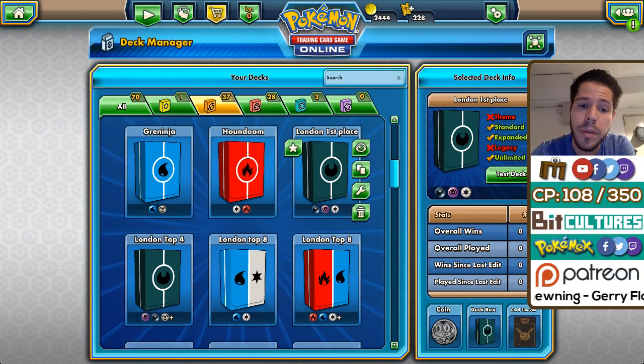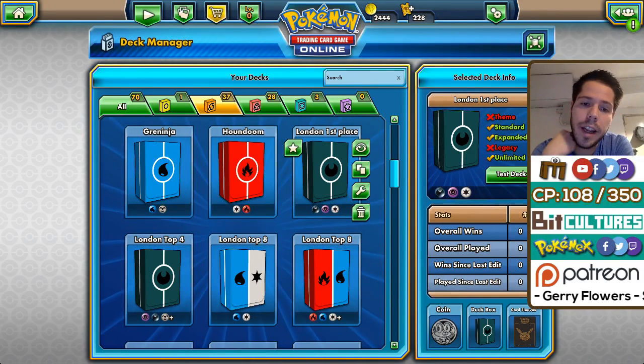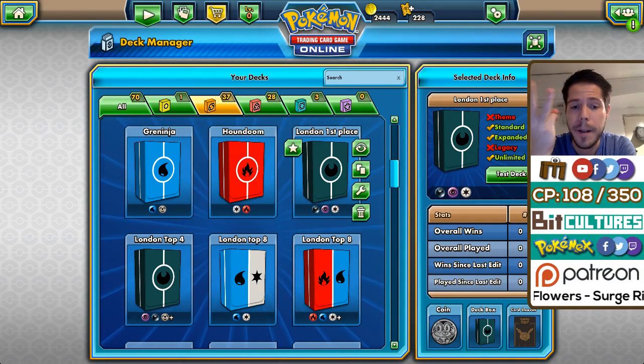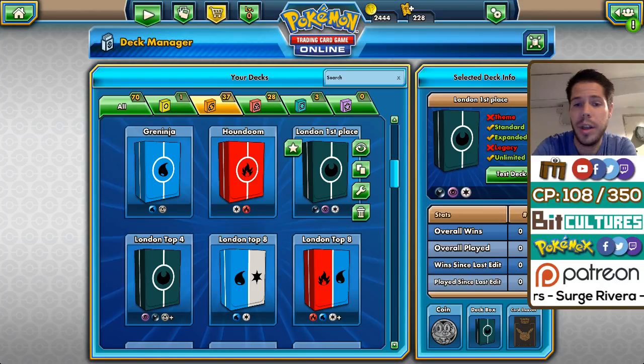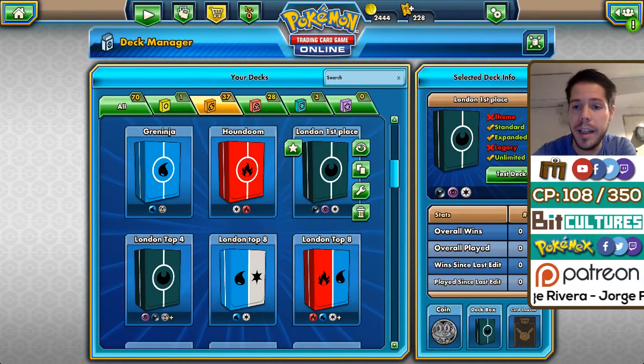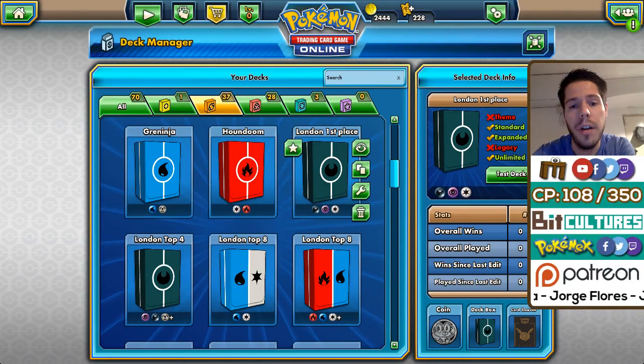We're going to be reviewing Michael Pramawatt's first place deck, Robin Schulz's top four deck, Pedro's Volcanion top eight deck, and Grafton's Greninja Talonflame top eight deck. So we're going to start off with Michael Pramawatt, the winner of the event.